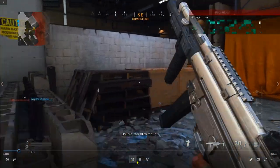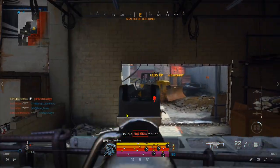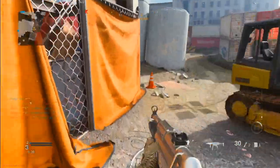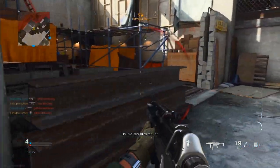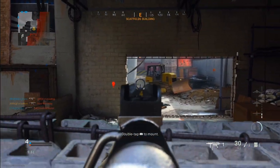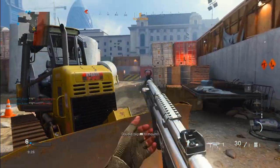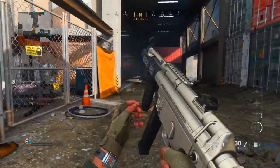Right off the bat, notice where my teammates are — I immediately break away from my team and stick to the outskirts of the map. I'm going to approach this ledge and get the head glitch, which gave me the advantage in that situation. I'm running a seven sensitivity — not super high but decently high and perfect for me.